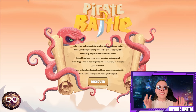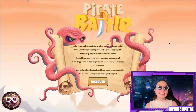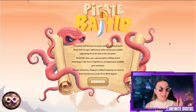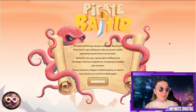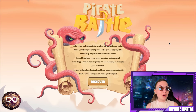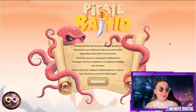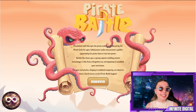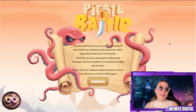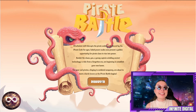Starting off with their homepage on their official website, we have this incredible scenario. It takes us through a little story: a turbulent shift disrupts the pirate's underworld. Bound by the pirate code for ages, faded power scales now present a golden opportunity for pirate clans to rise to power. Amidst the chaos, you — a young captain wielding ancient technology relic from a forgotten era — are beginning to establish your own haven. The pirate battle begins.